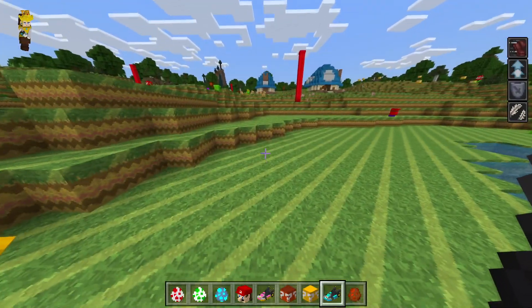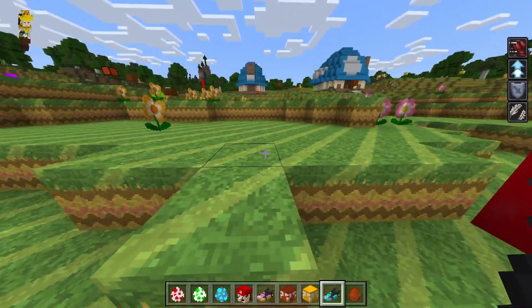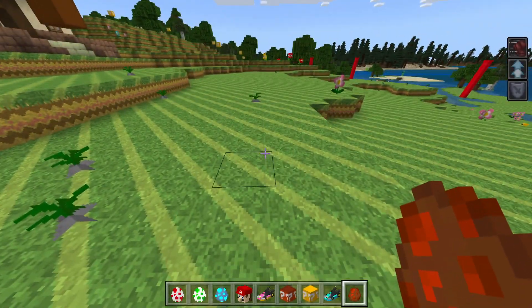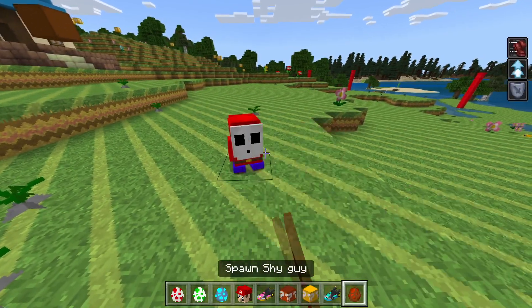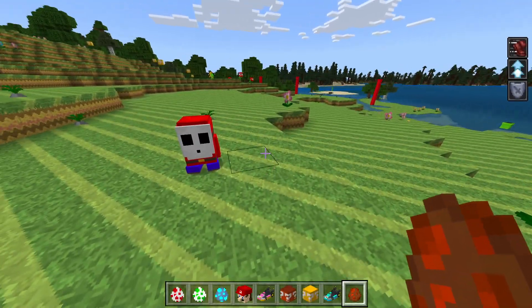It gives you a whole new biome in your game, and this is for Minecraft Pocket Edition and Bedrock — so you don't need to go get Java or anything for it, which is pretty cool. Alright, next up we have Shy Guy. That's what that thing was — it's a Shy Guy with the mask gone.